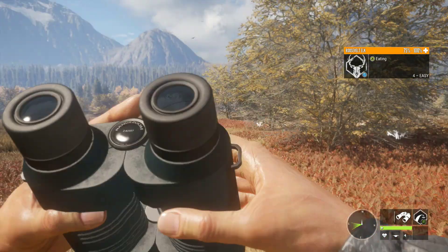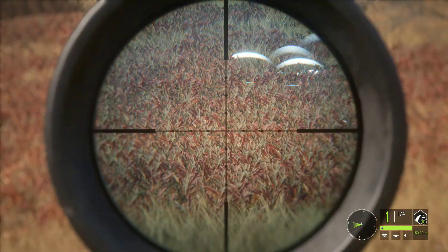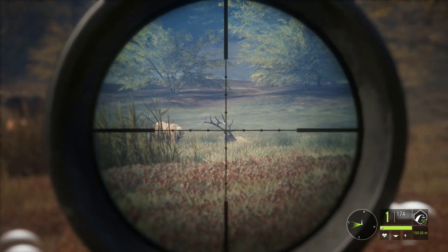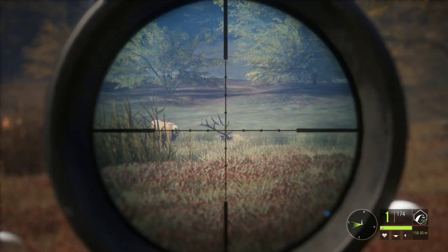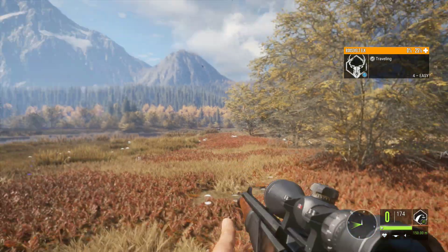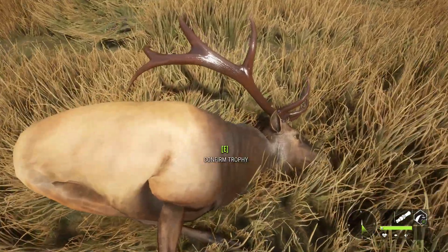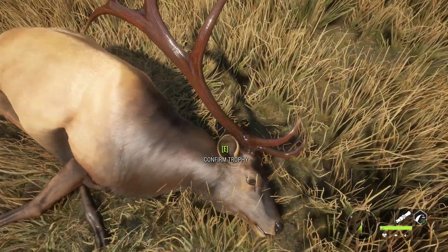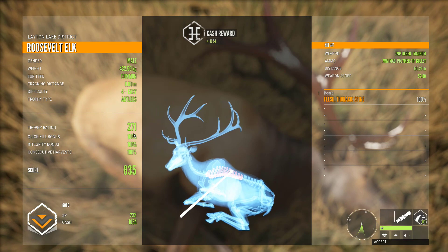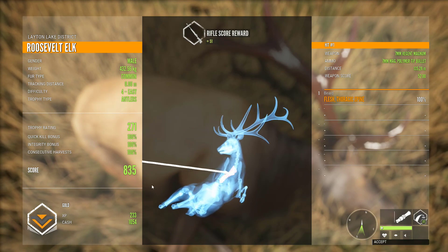I've come across these elk again and I just can't resist. We're going to use the 7mm and see about this somewhat awkward angle. But the awkward angle worked and we dropped it. Another four — how'd we do? It is another gold, a 271 trophy rating, had a good weight on it — not bad at all, actually 835. That is lovely.